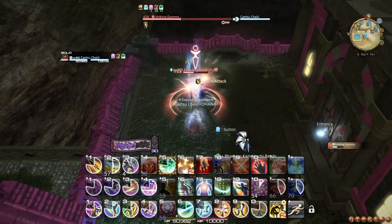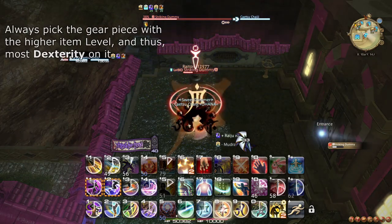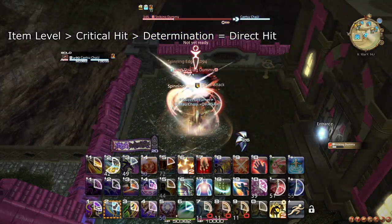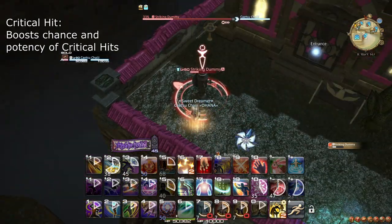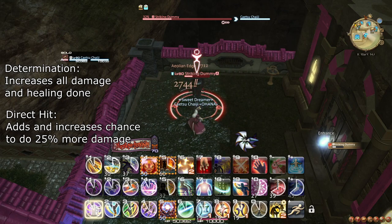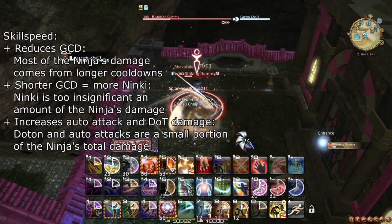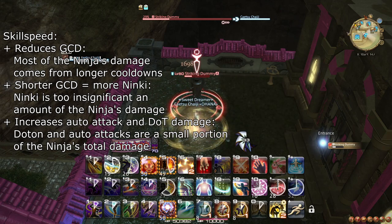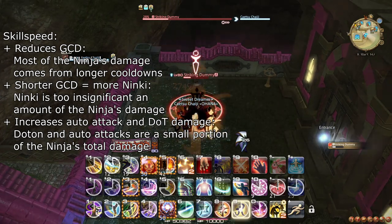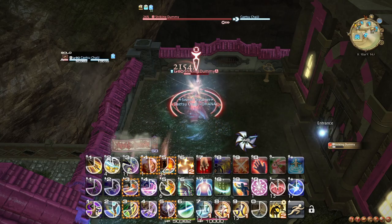Regarding stat priorities: in almost every single case, item level is more important than the correct secondary stats, so always pick the gear piece with the higher item level and thus most Dexterity on it. After that, Ninja really likes Critical Hit, Determination, and then Direct Hit priority. Critical Hit scales better than the competition, and while Determination and Direct Hit scale nearly equally well, because Direct Hit scales worse when raid buffs are introduced, Determination tends to pull ahead. The only benefit Ninja sees from getting Skill Speed is getting a minuscule amount of extra Ninki and GCDs over the course of a fight. In general, you don't want any Skill Speed if you can manage it, however do remember that higher item level is still more important. Having the perfect stats on your gear is not that important outside of the most cutting-edge content, as long as your gear's item level meets the challenge you are facing.